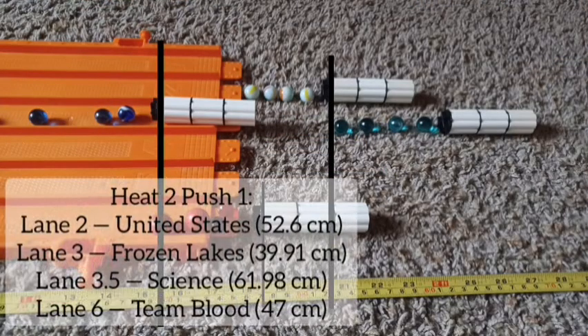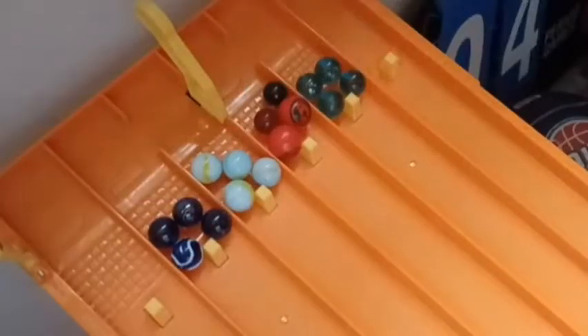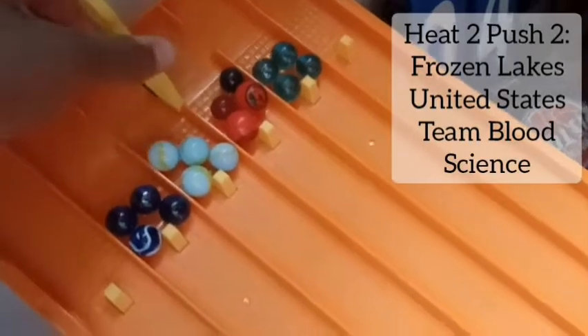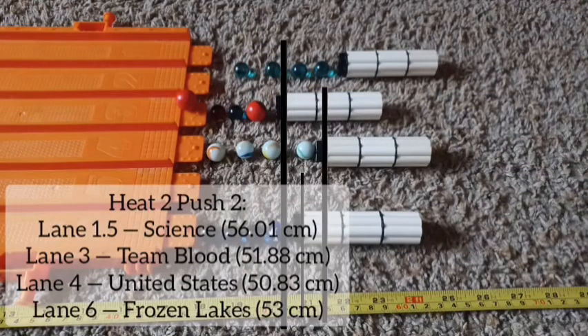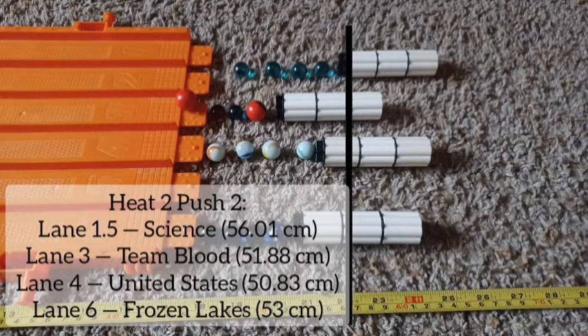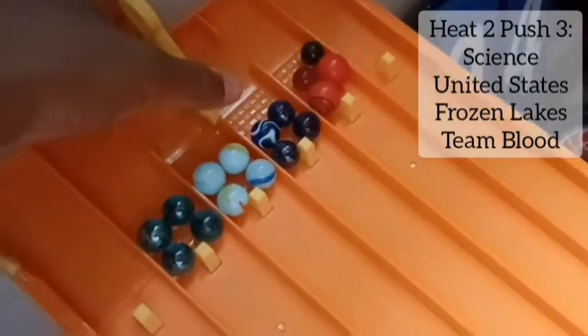Push 1 to get Heat 2 started — and who got the better launch? Of course, Science does. 61.98 — that's actually one of the best runs we've seen so far. Now let's go push number 2. I think that's going to be in the far lane — Science again. And yes, 56.01. Not good for Team Blood yet though, they aren't doing well.